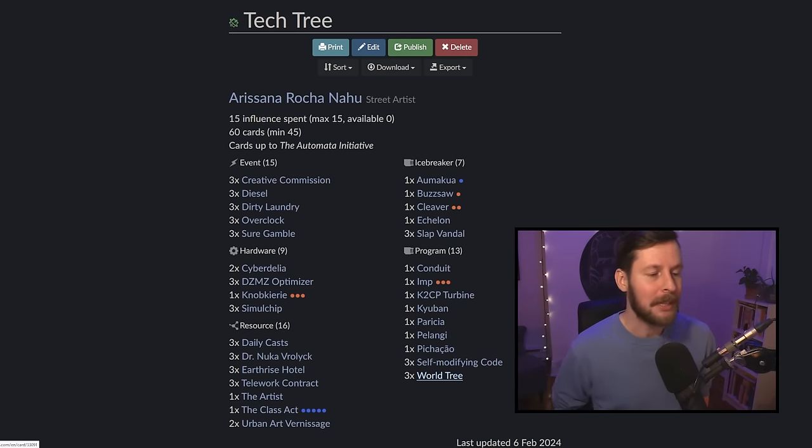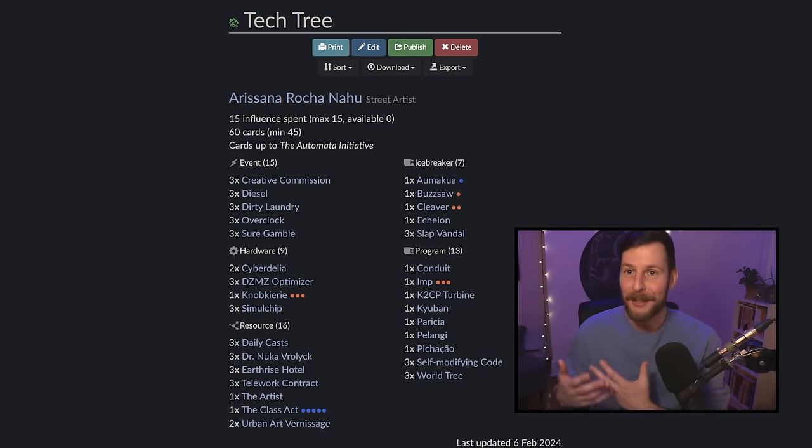We're going to talk about every single card in the deck list. But first, let's start with our game plan, because our game plan is largely a three-step process, which is slightly different than you might think. Step one: when you have this deck, what are you mulliganing for? You're actually not mulliganing for World Tree. Our goal is not to get the World Tree down as soon as possible. Counter to the Cabanessa Wu decks — if we get the World Tree down, we kind of need something to sell to it.